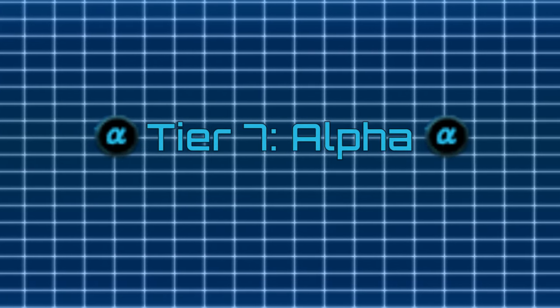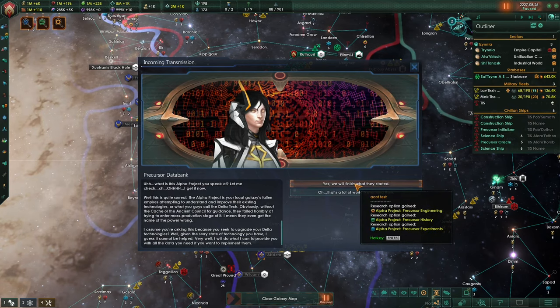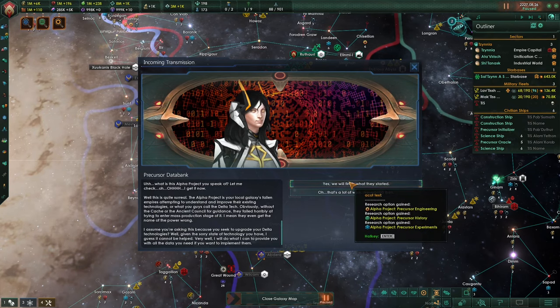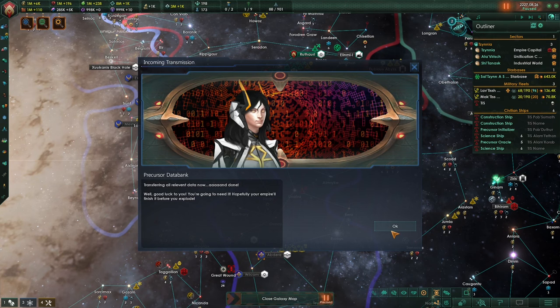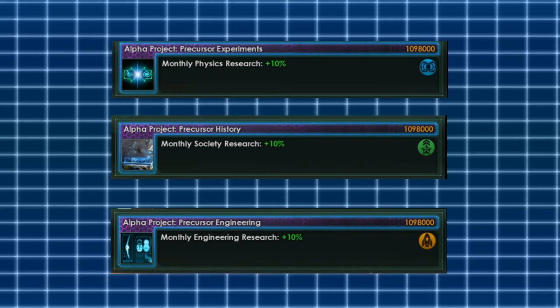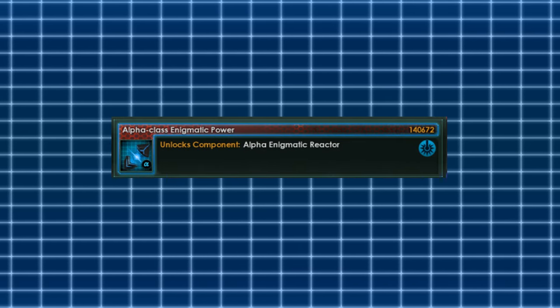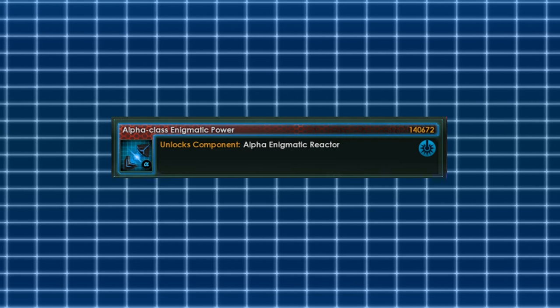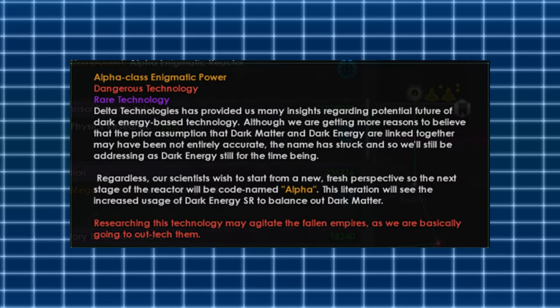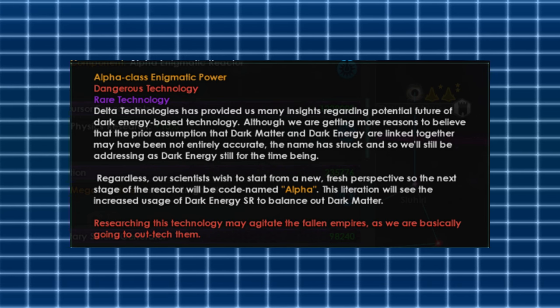Aside from new ship designs, the databank also allows you to dive into the next tier called alpha. All you need to do is ask Sophia about alpha experiments, and if you decide to continue what the precursors originally started, Sophia will transfer all of the necessary information. You will need to research three technologies, each from a different field. Once you do that, the alpha enigmatic reactor is going to appear as a research option. By advancing into the alpha tier, you're going to outpace the fallen empires, and they're not going to like that.